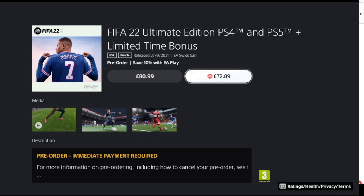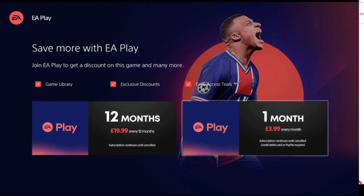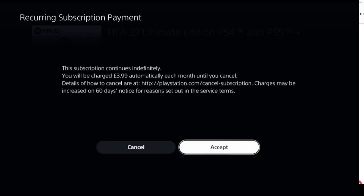EA Play will cost you £4. If you are on Xbox, you can go on to Shopto and CDKeys — I believe they do it for £2.99. It's worth paying the £3.99 because you're actually saving £4 on top of that. If you want any FIFA points as well, EA Play gives you 10% off any in-game purchase for FIFA points, so that's another benefit.